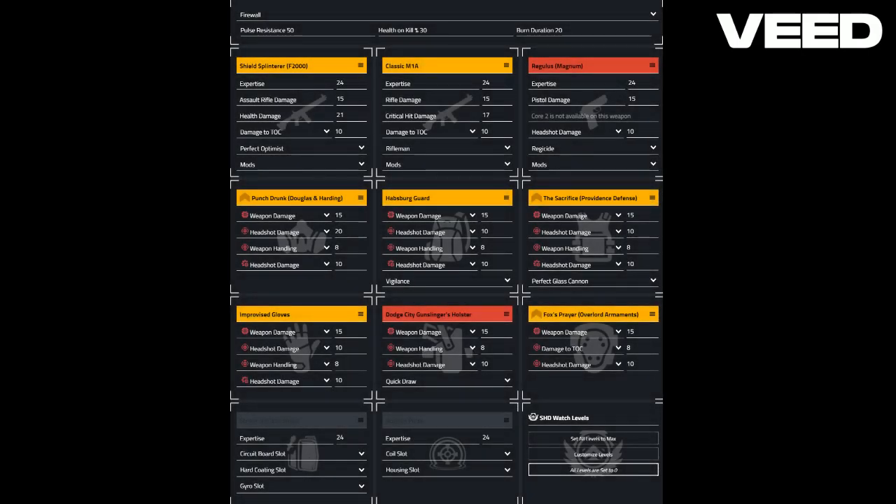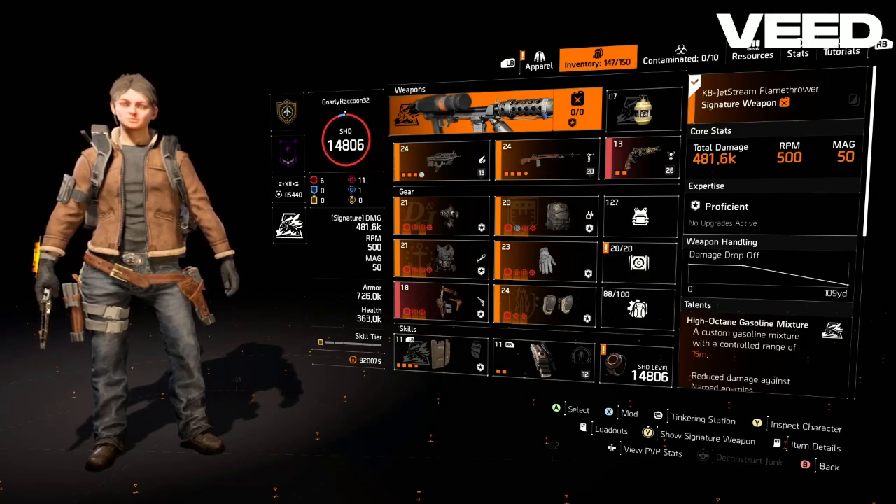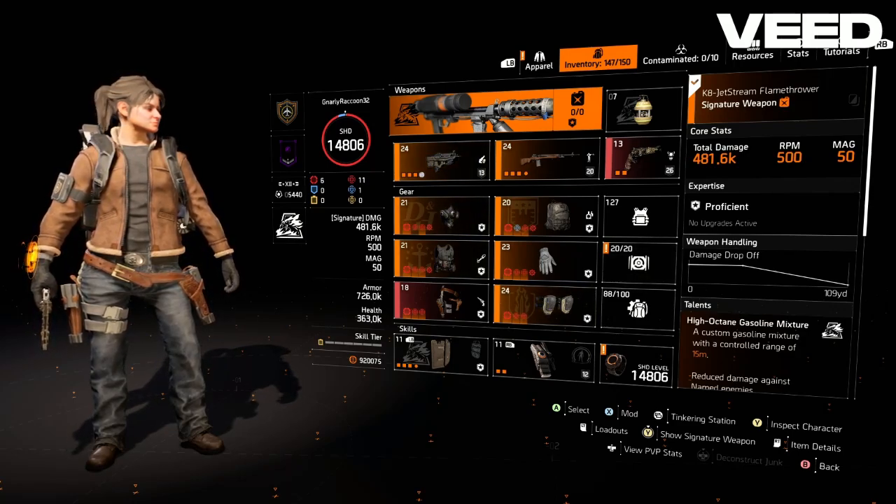To start off, here is an overview of the build. We are running the Regulus with Dodge City Holster, Sacrifice Chest, Punch Drunk Mask, Hapsburg Bag, Improvised Gloves, and Fox's Knees. For your specialization you're going to want Firewall for the Striker Shield for the 11% increased damage.